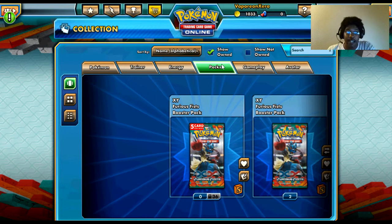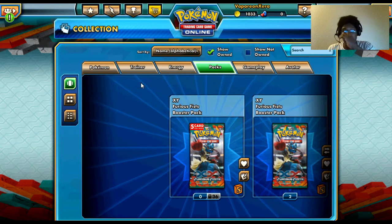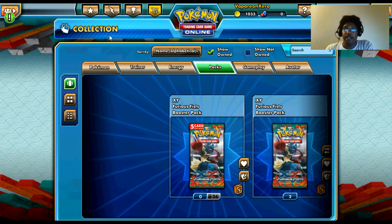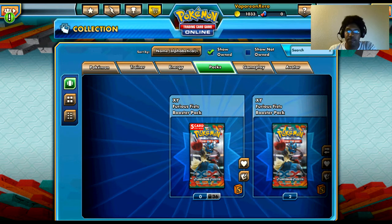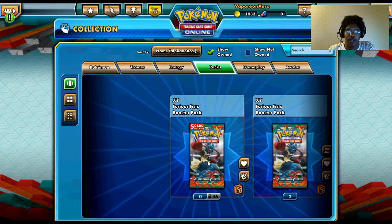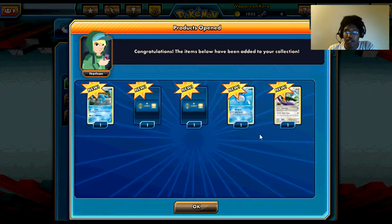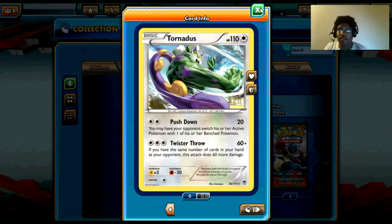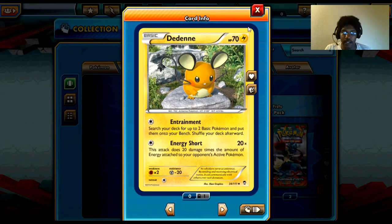I guess I'm about to find out if anything good comes in these packs. Coins aren't really useful for anything else. I left myself with a thousand so I have the option to buy sleeves if they print something I like. So we're just gonna go ahead and open up these packs and see what we get. We got Tornadus, and I did get a rare Magmar.